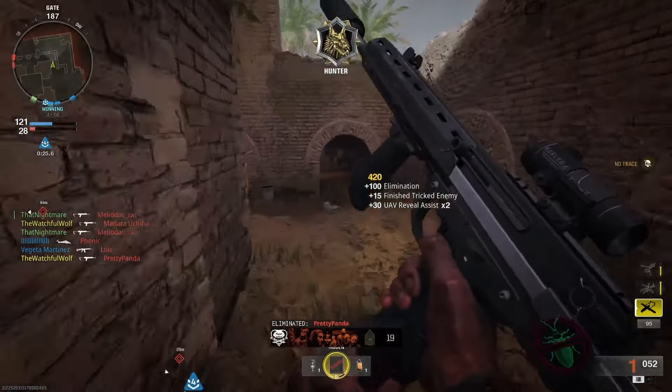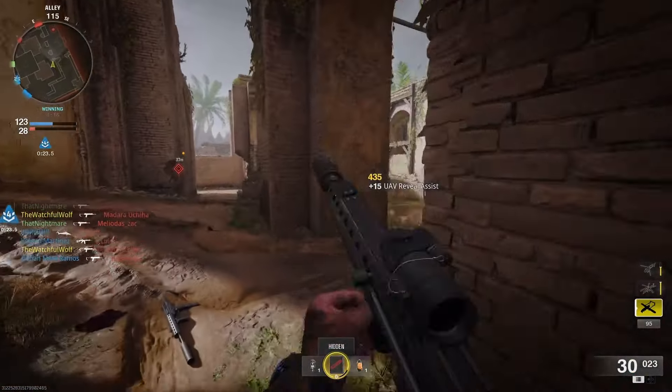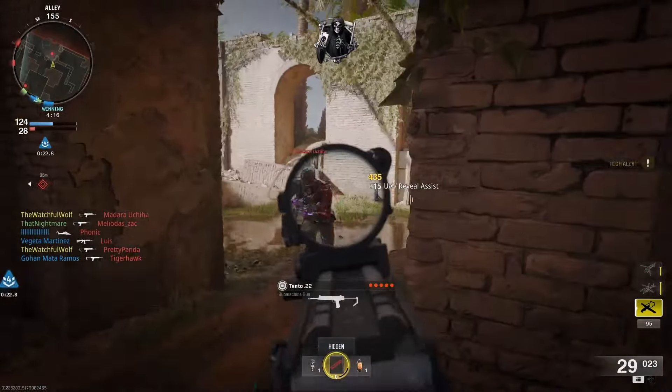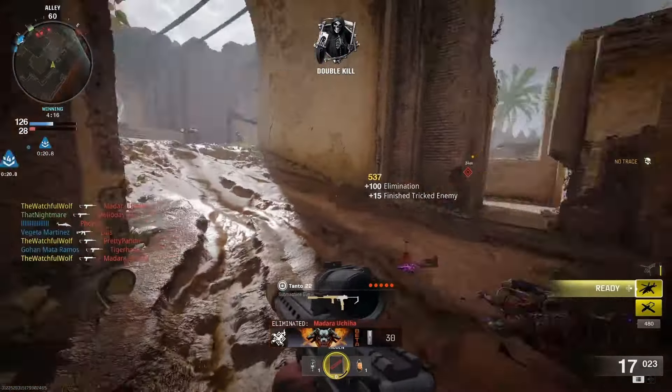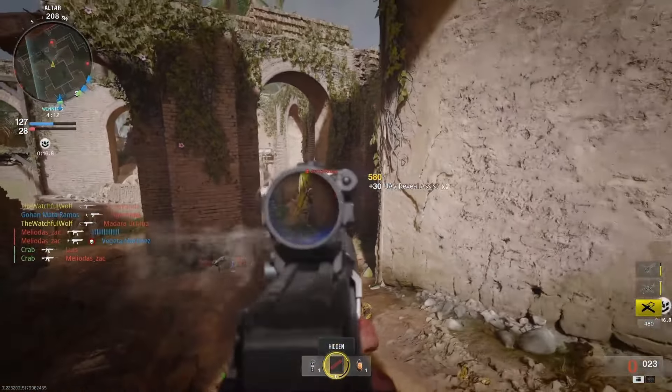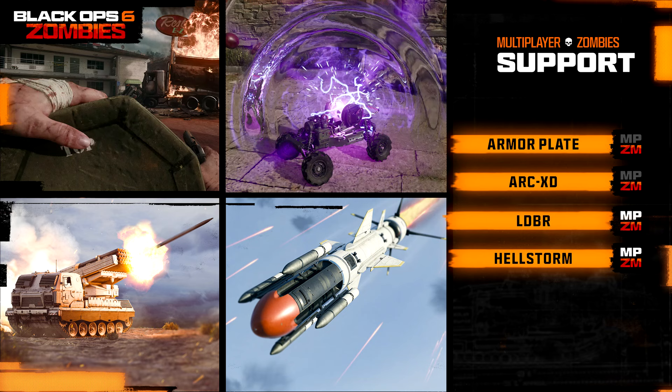They also showed us what loadout creation looks like for zombies. You choose what weapon you spawn in with, a melee weapon, your field upgrade, your lethal, your tactical, and your gobblegum pack. They also showed us all the support items — basically like killstreaks — that you can purchase with salvage: armor plates, the ARC XD, and the LDBR, which is a missile bombardment like an artillery strike.